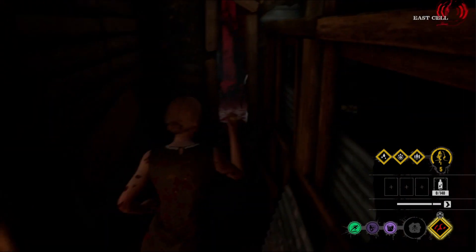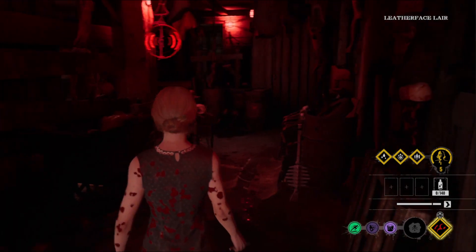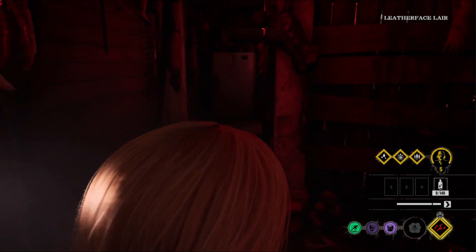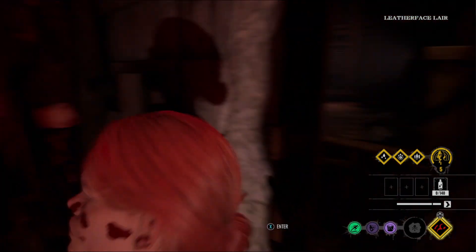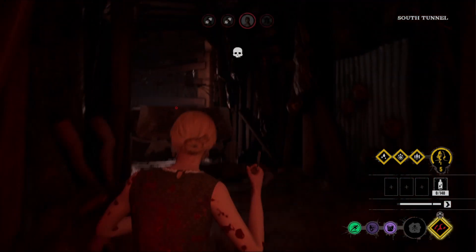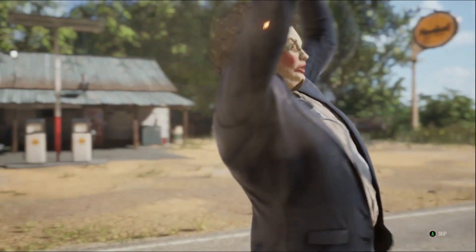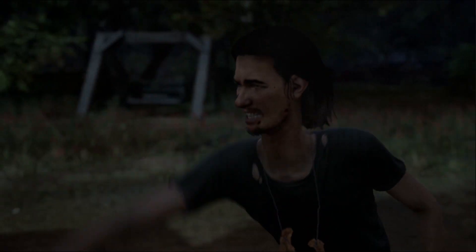Shout out to my blood harvesting build — I got it to level five. She thinks she's safe, but she's not safe at all. I guess we just gotta wait till Grandpa uses his ability again because nobody knows where she's at. Look how she just passes out. Yep, take all that. I love when they just try to run and they just bleed out — it's just so satisfying.